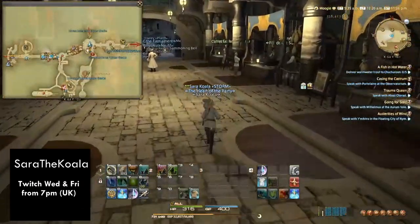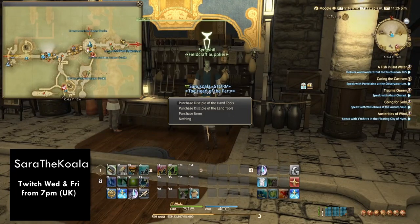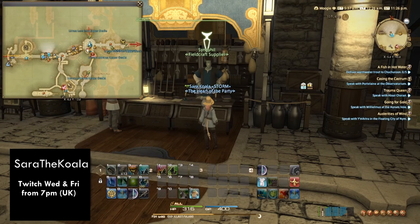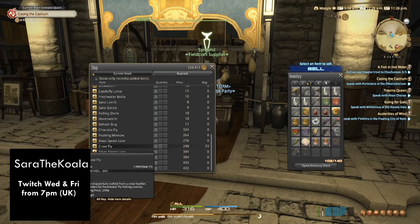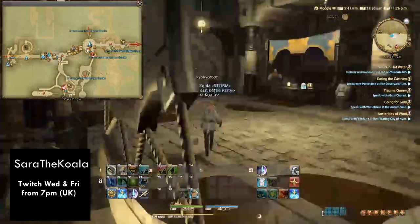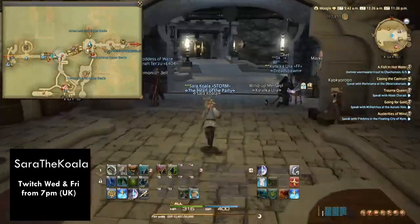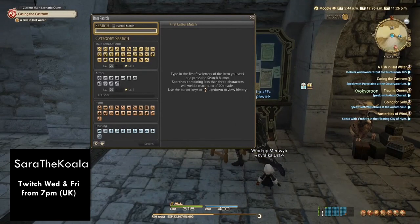Run down the alley and to your right there'll be a Philcraft supplier. Go into him and you can buy a couple — you don't need too many because they do last. You can also buy these from the marketplace, but as you can see from this example they will be at a higher premium.